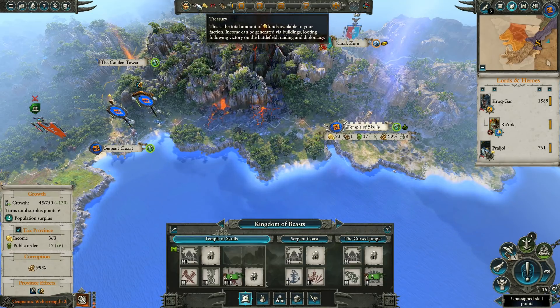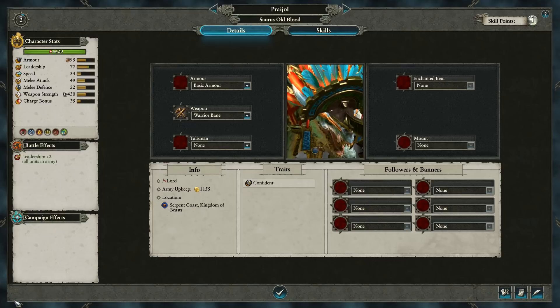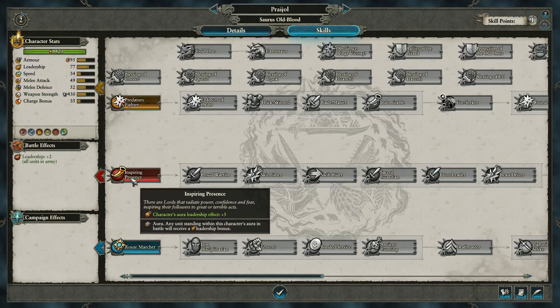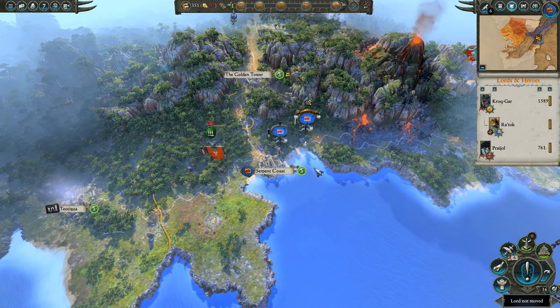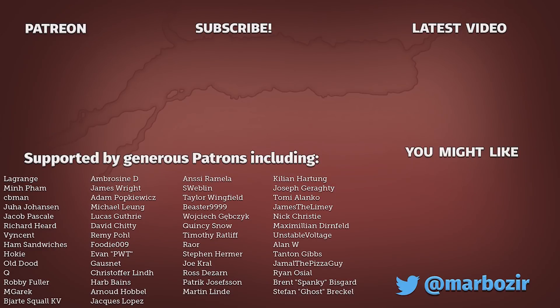We will be cutting it close with money but it should be fine. We got a promotion on our second hero - spending the skill point to increase his leadership aura effect by plus 5. I'm going to make a cut here and continue in the next episode. Thanks for watching, and I'll see you next time. Bye bye.